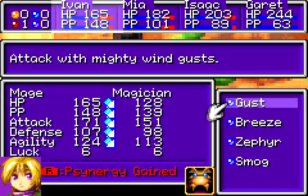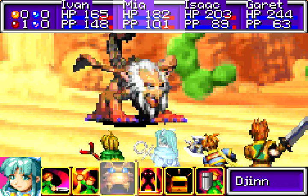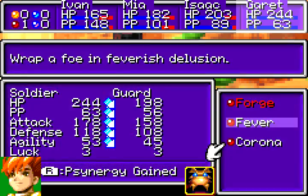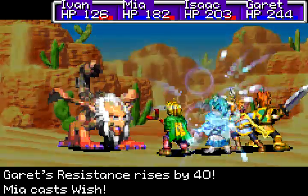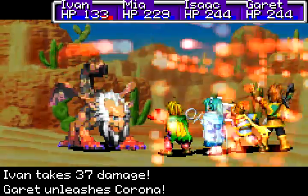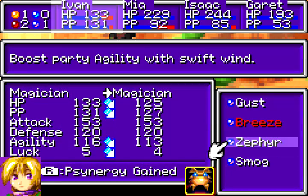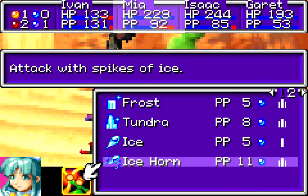That didn't poison him, but it could have. I don't really care about boosting my defense that much, to be honest, but I do care about resistance. I should use Wish, and I can definitely use Flint. I don't care about individual defense increases — just using Gareth's Djinn is more than enough, usually. This boss isn't that hard, truth be told. I forgot it did that — if it had cursed me, that would have actually really sucked. I can actually use Ice Thorn because I don't need to heal anyone.